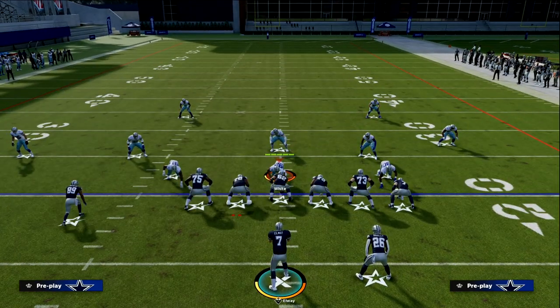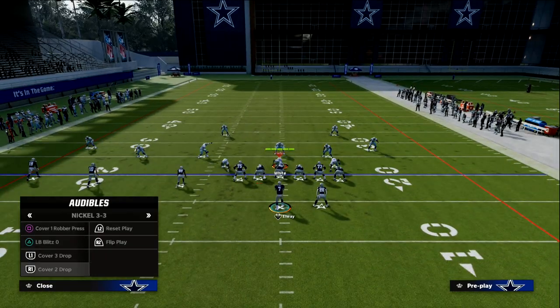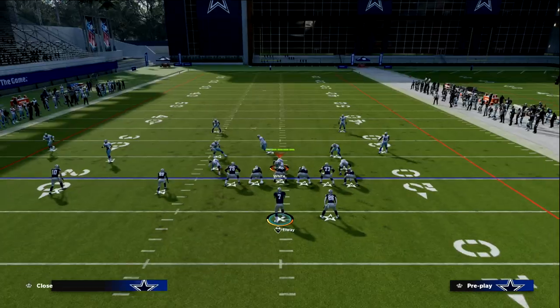As you can see, they're really easy to attack — Cover 4, Cover 3, Cover 2. You're going to be able to attack zone really well.